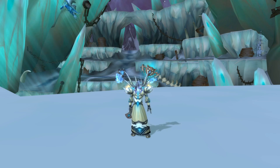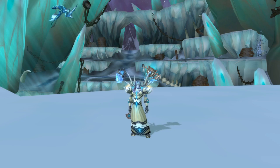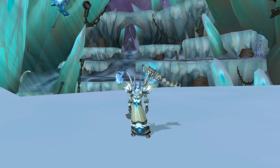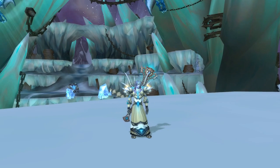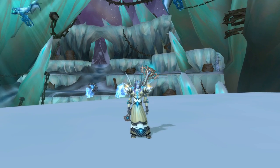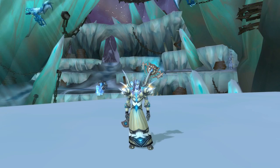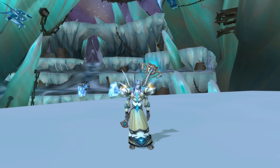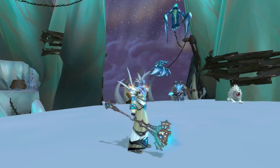This set is probably one of my favorites as far as PvP sets go. It's got my favorite colors — blue, white, and silver. It's just a beautiful set. The artifact we're using today is the Discipline Priest artifact.